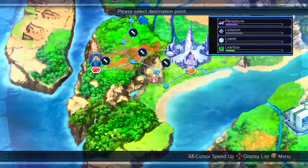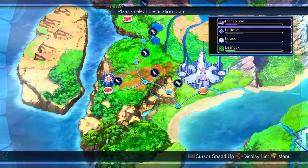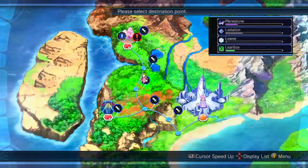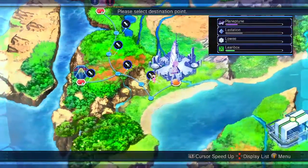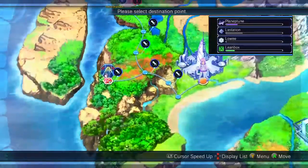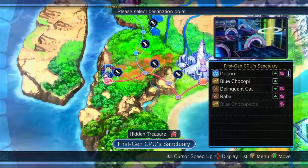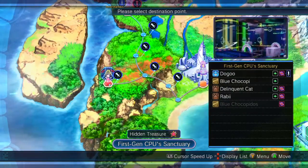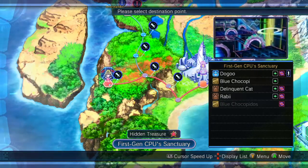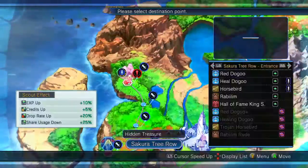All of the null points are actually one of the enemy in question we need to find — it's basically just Doggo, pretty much found anywhere in any of these random encounters, in Sakura Tree Row and in first gen CPU Sanctuary, which is where I usually go to find them since they're a lot more common there than they are here.